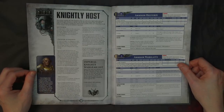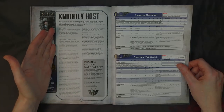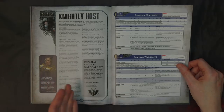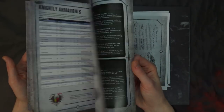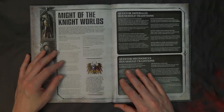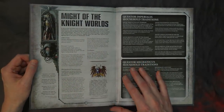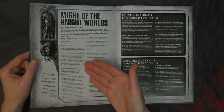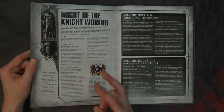First off, this is about what Questoris allegiance means between the households and Mechanicus. The key things you need to know about building your army right off the bat are the lances and the household tradition special rules for Battleforged armies. To get the benefits of traditions, you're going to want to run them in a Super Heavy Detachment — remember, Super Heavy Detachment requires three and gives you three Command Points.